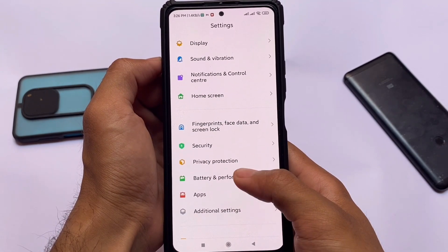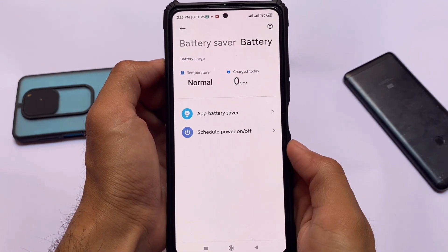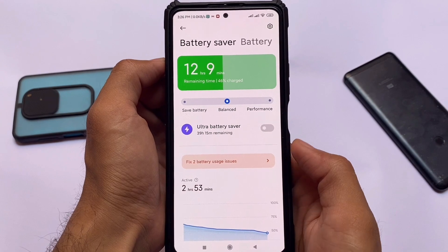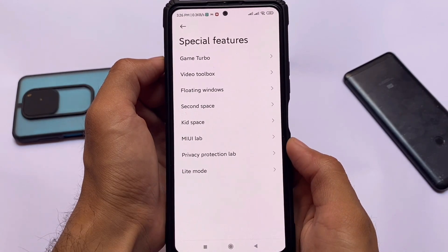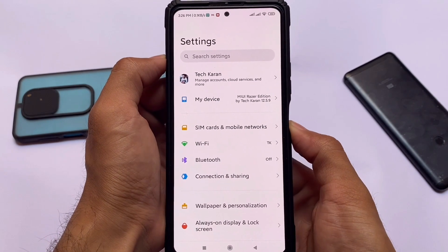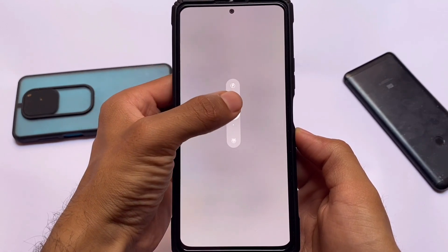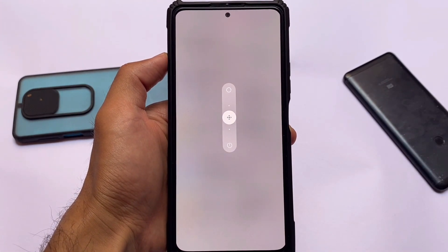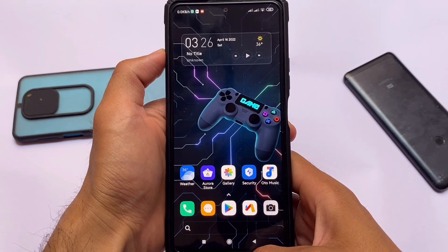New gaming mode is included, along with new privacy protection options. The battery section has similar features. The battery temperature now shows as normal — in previous updates it was showing as a temperature value, but now it displays normally. Special features include Game Turbo and Video Toolbox, which are almost the same as the official ROM. This is not a ported ROM, keep that in mind. There's also a modified power menu — double-tap the center of the circle to access reboot to recovery and reboot to bootloader options.